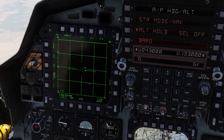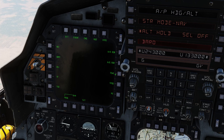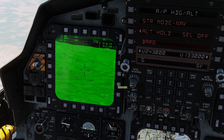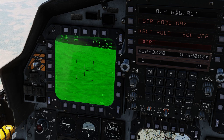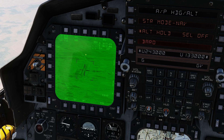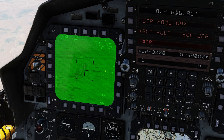Next, we'll set up our displays. We'll set up the targeting pod first — hit menu, then targeting pod, and we need to slew it over to waypoint 1. Click 1 for going to UFC, then click push button 17 to slew the targeting pod over. Make sure you hit the expand button to get that extra level of digital zoom — we're going to need it.